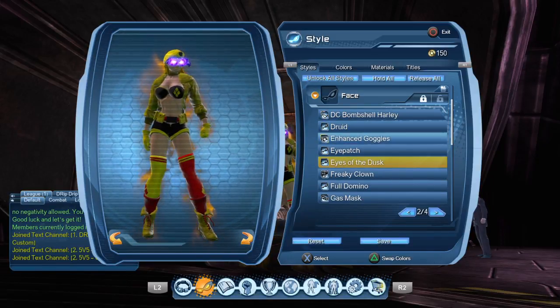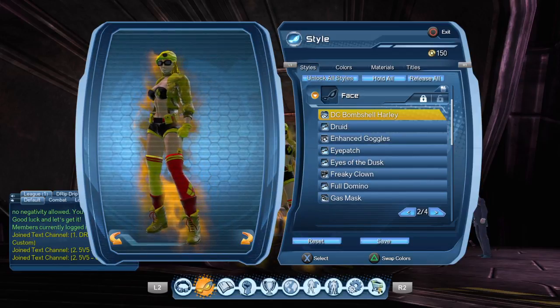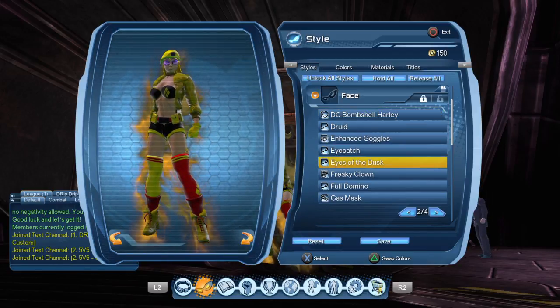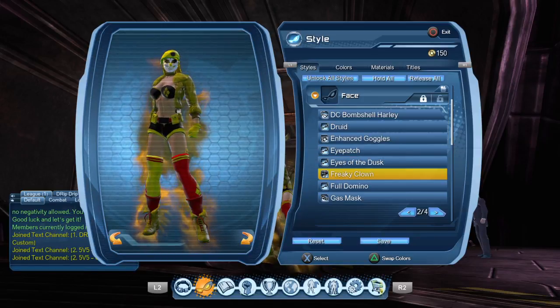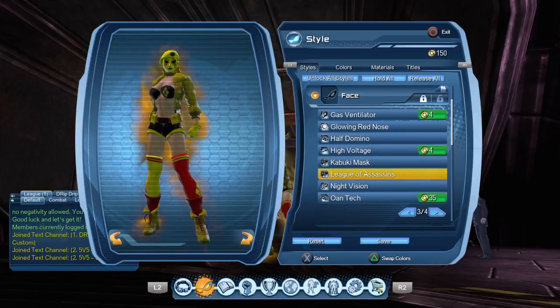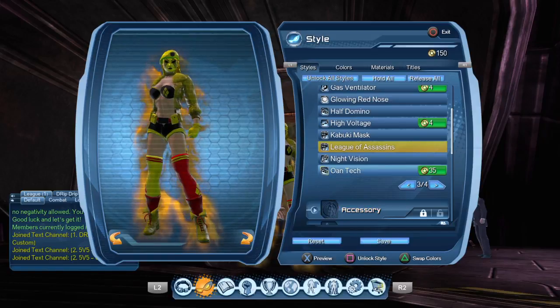With the face, I'm using Eyes of the Dusk. Now, here is the DC Bombshell Harley face, which looks like almost aviator-type goggles. But I think Eyes of the Dusk works a lot better. Now, if you really wanted to, you could go with the clown theme — something like Freaky Clown. But it just doesn't do it for me.